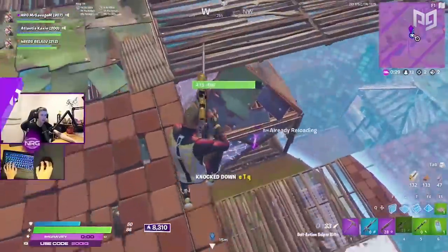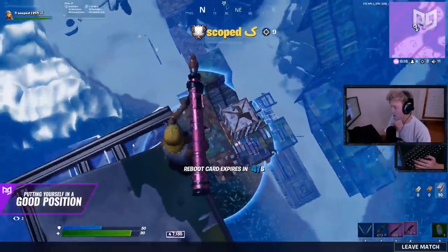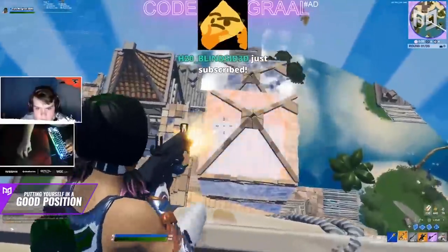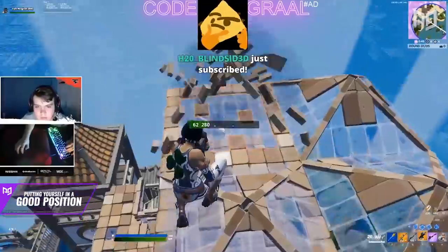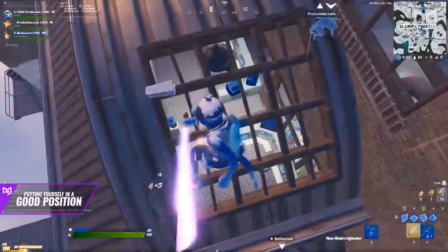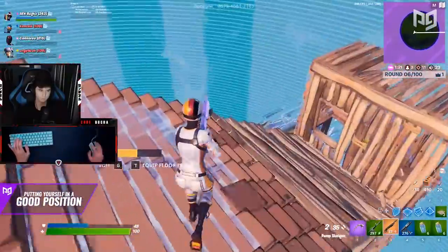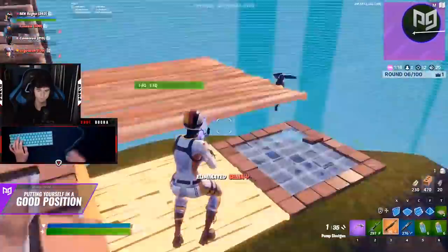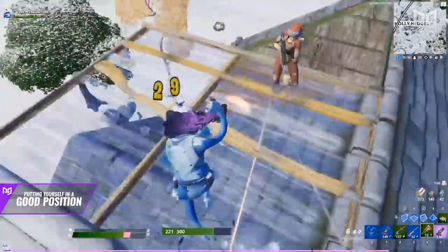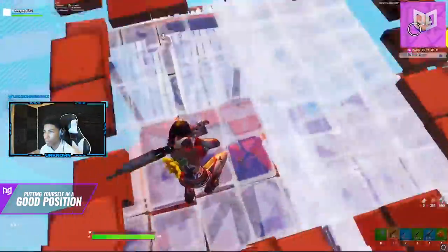The first step to winning any fight and outplaying your opponent is to put yourself in a good position. Obviously you don't want to be sitting on low ground with an opponent who has an RPG above you. A few of the positions you want to put yourself in are having high ground, better loot, and more materials. Having high ground is the simplest of the three, only requiring that you build up above your opponent. Some opponents only require a basic ramp rush to push over.